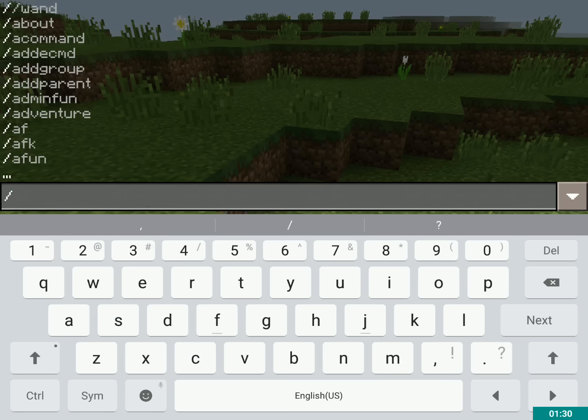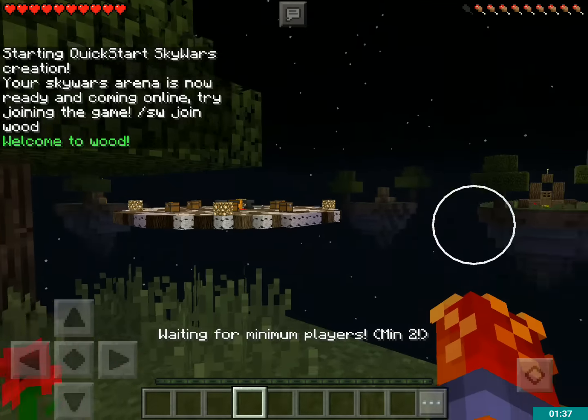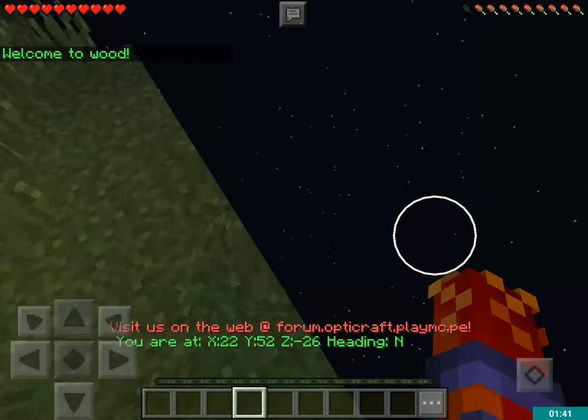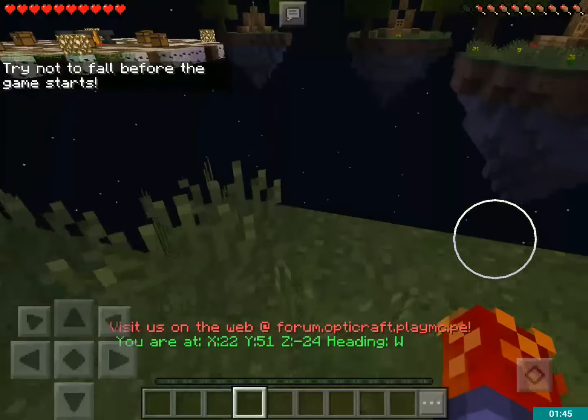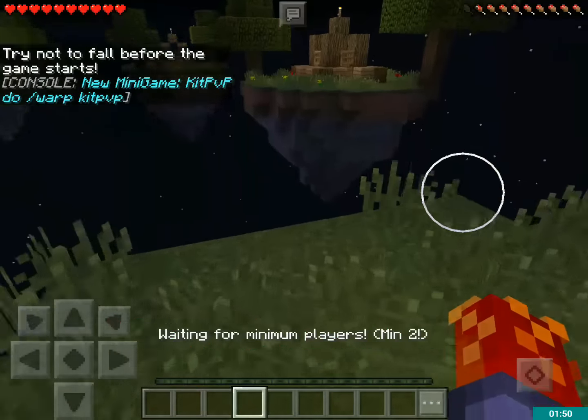Now I'm going to join it. I'm going to do slash SW join wood, and what that's going to do is teleport me to this world with the Sky Wars game — it has an automatic void teleport during the beginning of the game, before it starts — and it has a countdown once you get two players in it.